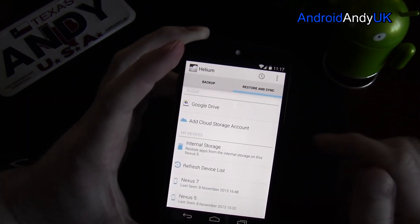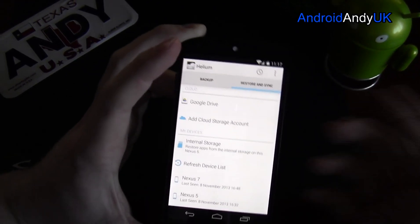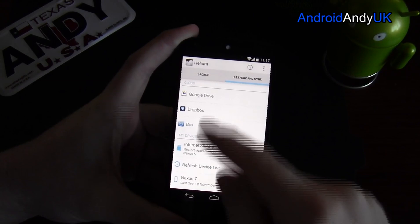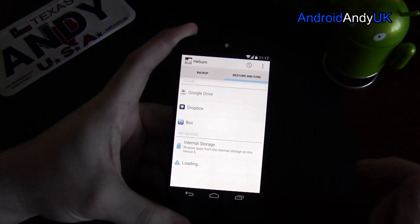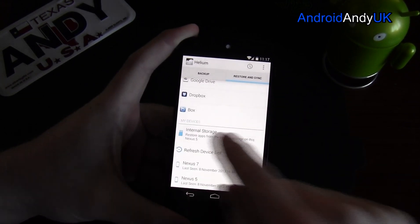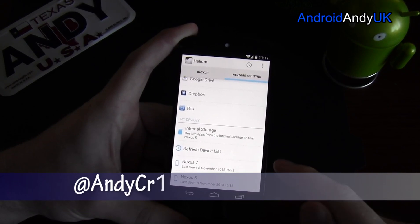Restoring and sync. So cloud — my Google Drive is there. You get to link that to your Google Drive as part of your Gmail account, or you can add a different one. Down at the bottom, let's just refresh the device list. You get the internal storage — you can look at what's stored on the device. So I've got my Nexus 5 and my Nexus 7.